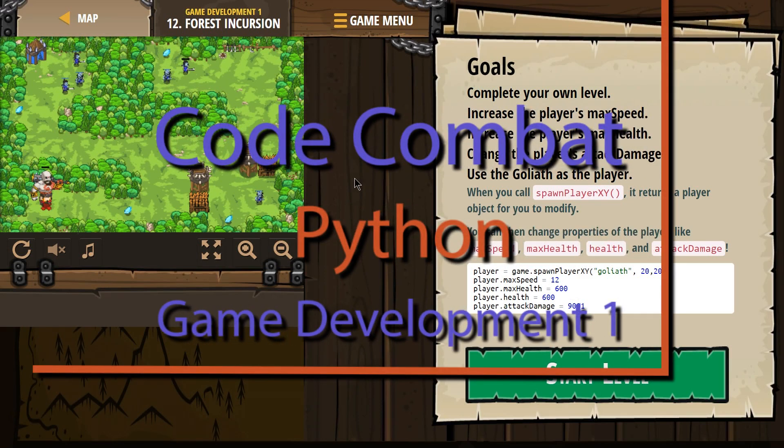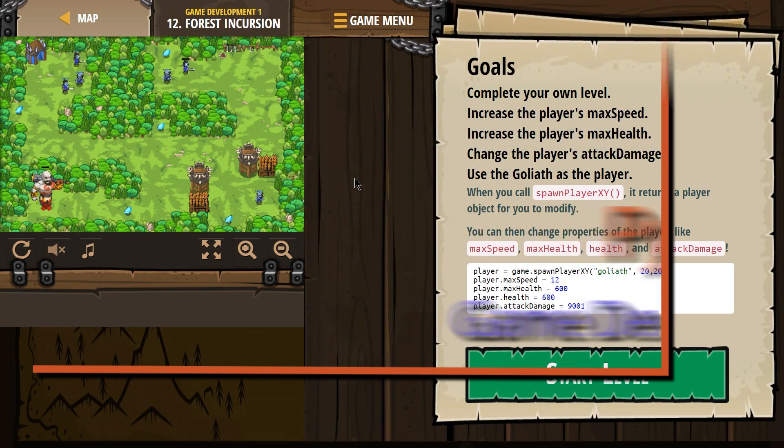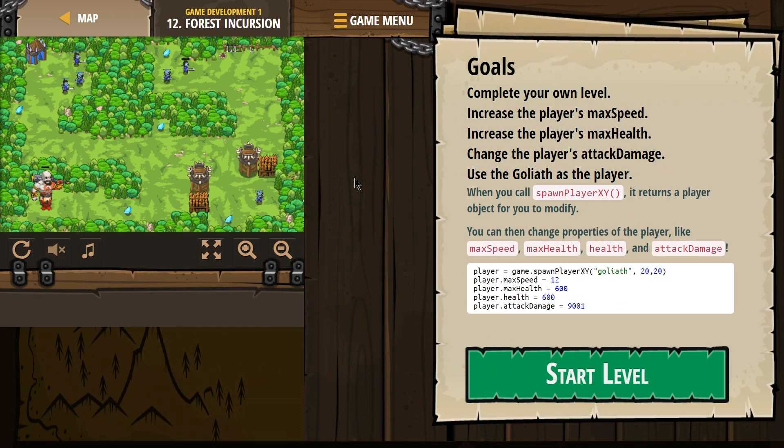This is Code Combat. I'm working on Forced Incursion. It's part of the Game Development 1 course, level 12, and this is the Python version.